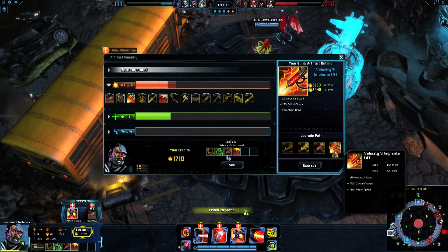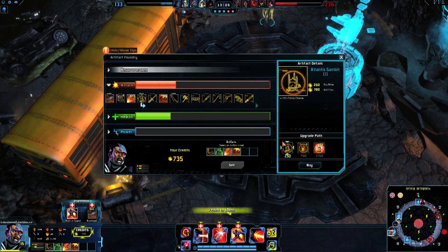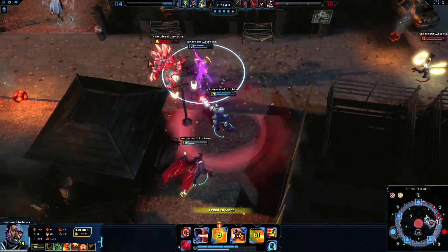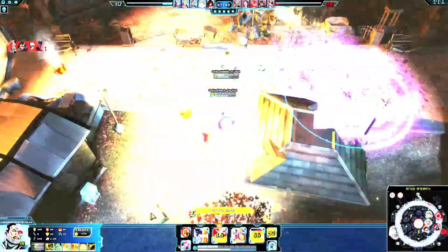As the game progresses, continue to stack as much attack damage as you can muster, while gaining attack speed, critical strike, attack penetration, and also some lifesteal. Cyborg is designed for his basic attacks to blow the enemy to pieces, but he needs some hefty artifacts to be really effective.